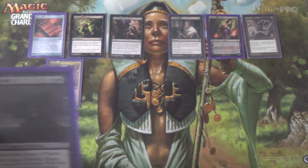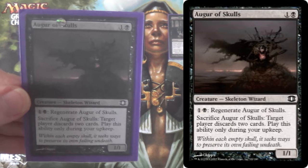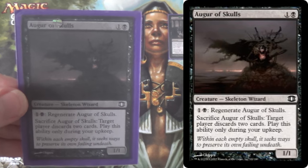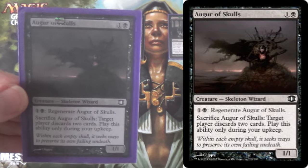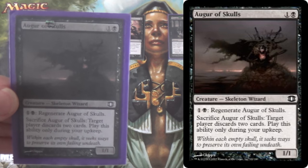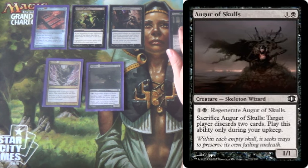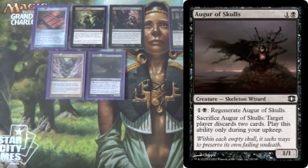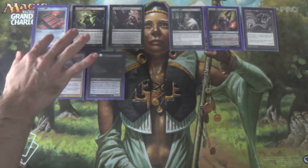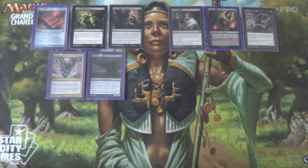Next we have four copies of Augur of Skulls. You could run this in a Mono-Black list, obviously, but here's the reason I'm running it. You play this as a two-mana creature, and then often you'll find yourself making it to your next upkeep, sacrificing it, and Mind Rotting the opponent. It's also a 1/1 with Regenerate, so if there's a big creature on the other side — say a Tarmogoyf — and you don't have Ensnaring Bridge out, this will just protect you on the ground, stalling long enough that the opponent loses to The Rack or Shrieking Affliction, or you set up Ensnaring Bridge, or Liliana of the Veil saves the day.